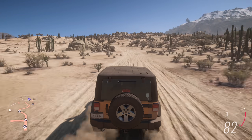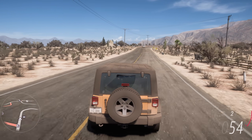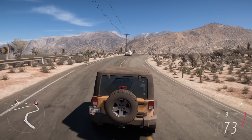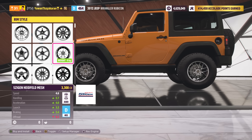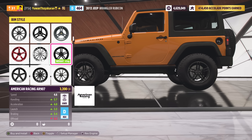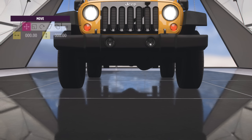In Forza Horizon 5, we have car manufacturers from all over the world, but none from India, which is really weird. Maybe you want to make your very own Indian car — maybe something like a Mahindra Thar? Well, no worries, because all you need to do is get yourself a Jeep Wrangler. You can actually swap out the wheels for some thin five-spoke wheels, maybe something like these American Racing AR91s. Now go to Apply Vinyls and Decals, go to the front bumper and apply a black vinyl.